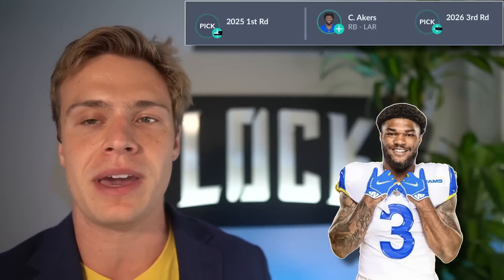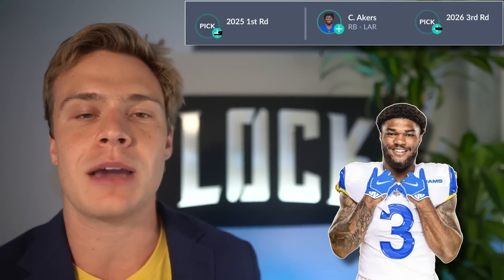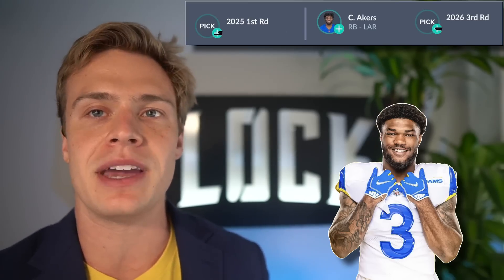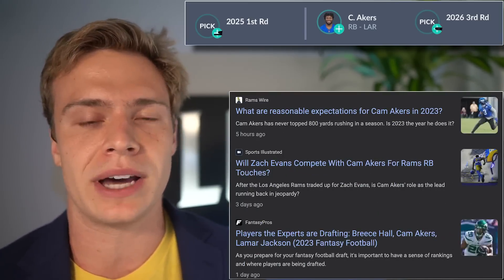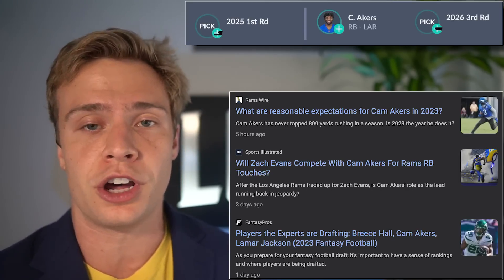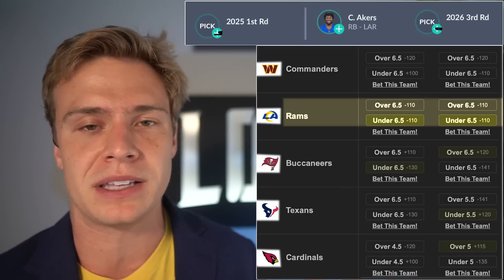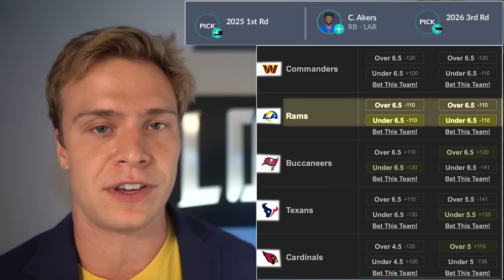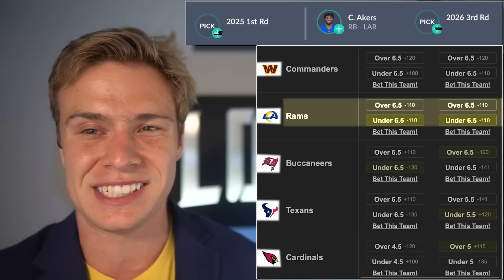Our first deal is Cam Akers for a 2025 first round pick. This is the type of trade you need to be making. Cam Akers has a relatively high ceiling — he can potentially be a three-down running back for the Los Angeles Rams if he's fully 100% back from the torn Achilles, and maybe the Rams are better than people expect. Right now, Las Vegas sportsbooks have the Rams with a win total of six and a half games, so it's priced as if they'll be a bad team.